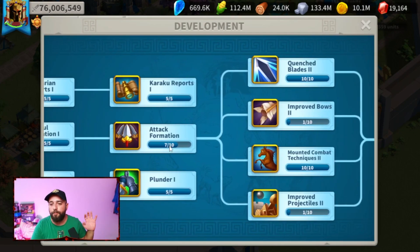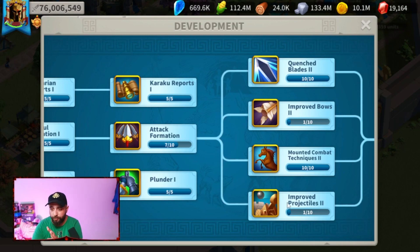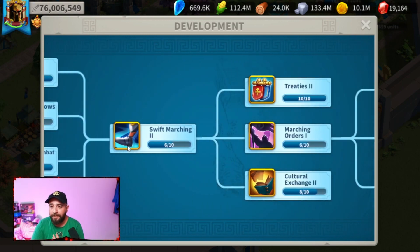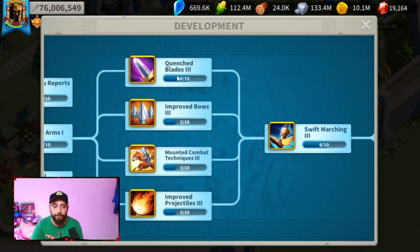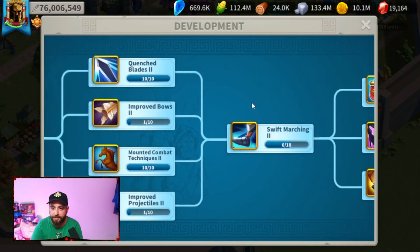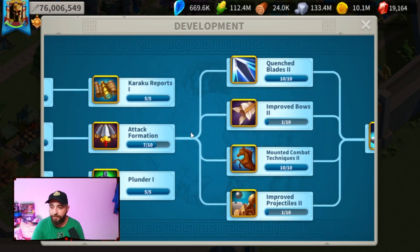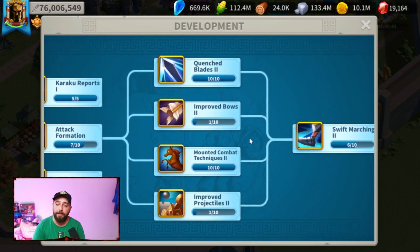Once you reach Attack Formation 3/10, we have two different ways. The main guide focuses on upgrading Vortex 2 to 10/10. However, if you're low on crystals or completely free-to-play, you could upgrade Vortex 2 to 9, then immediately go for Vortex 3 to 6 for whichever troop type you use. For example, I'm an infantry main, so after Quench Blades 10/10 — which gives infantry attack — I moved to Quench Blades 3 to get as many stats as possible. Note: my tree is a bit messed up because this was our first ever updated Season of Conquest KvK.